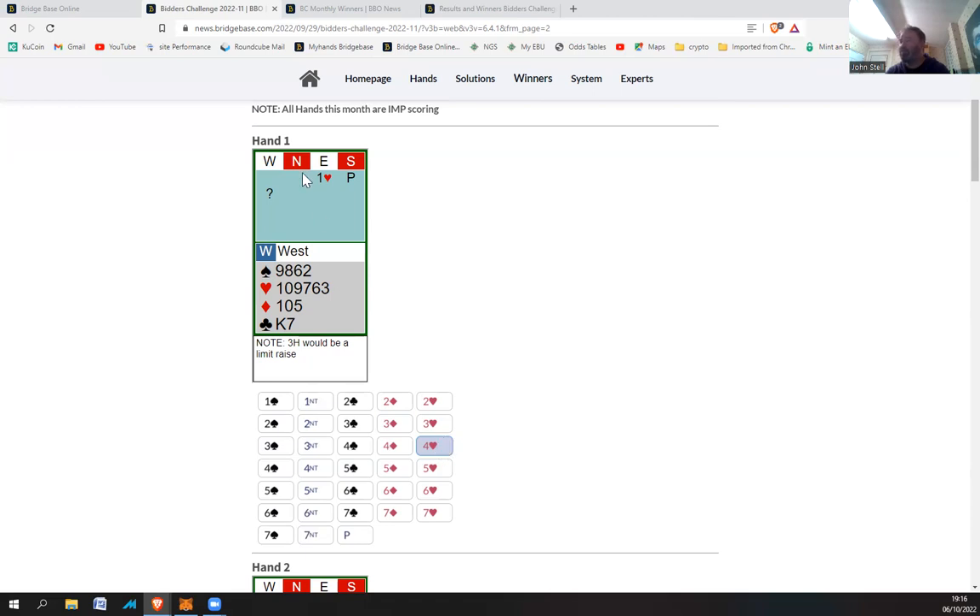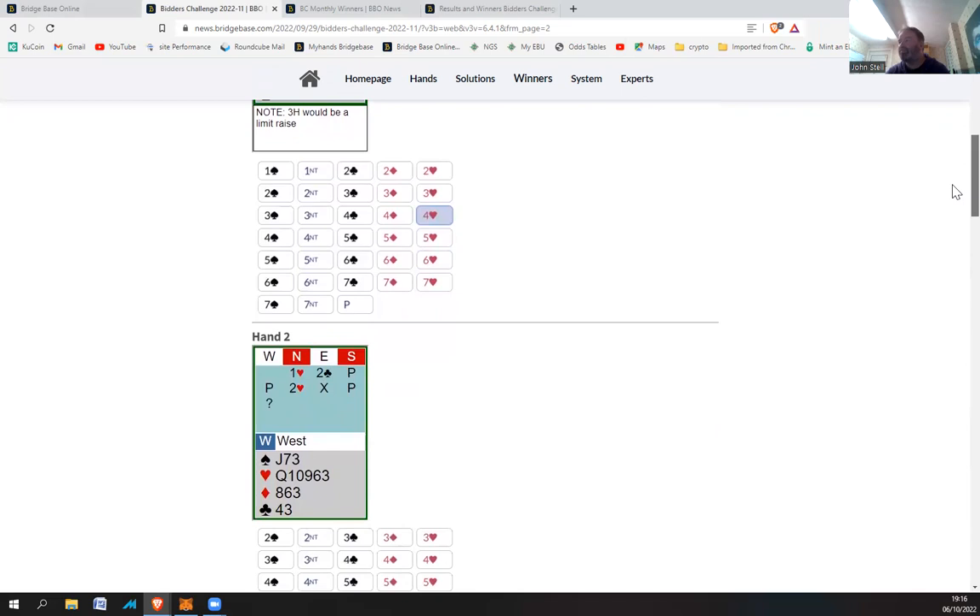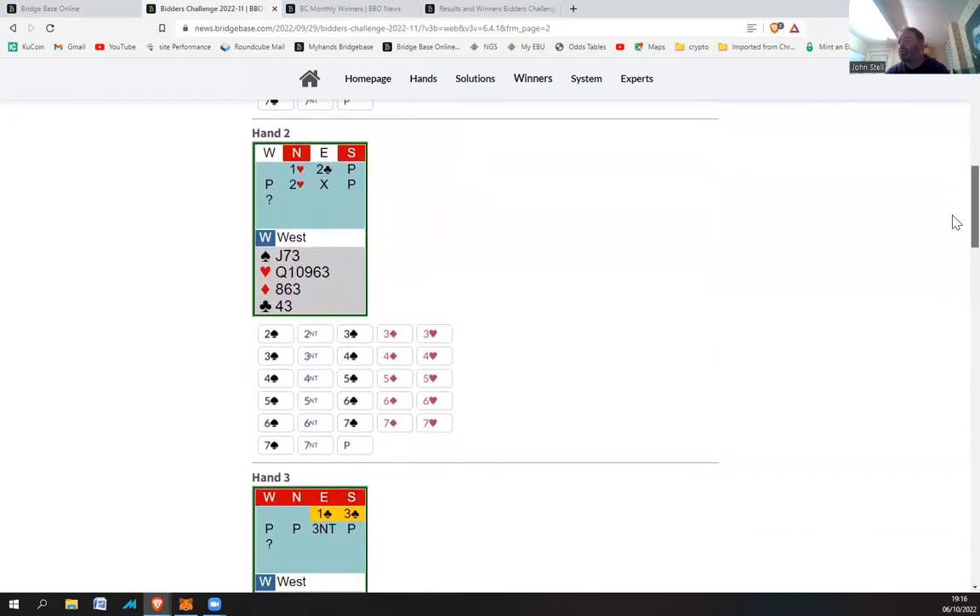They might have five diamonds but it's going to make it hard for them to find it vulnerable when South's passed. I'm just going to launch four hearts - it makes it difficult for North to come in. Board two: one heart, two clubs, I bid two hearts, they bid two hearts, and then partner reopens with another double. They've probably shown at least a five card club suit, quite often a six card club suit, and then they've doubled - so they've got a good hand, but maybe they don't have a four card spade suit.